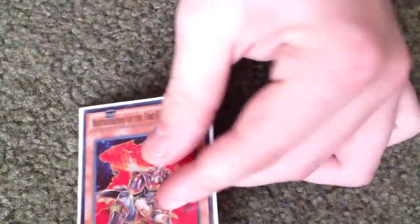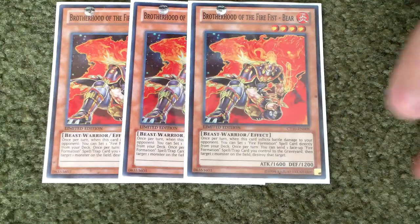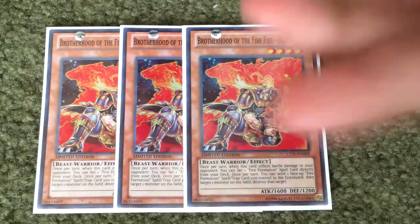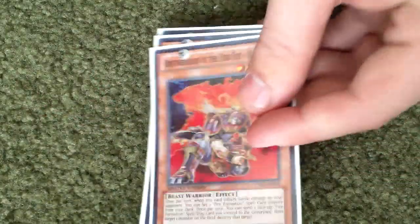Hey, what's up guys. This is my updated Brotherhood of Firefist and Six Samurai deck — it's a lot better than last time, now that I have my cards from the mail. So I played three Bear. Bear is basically your monster remover for the deck. You play three in my version because you're supposed to get rid of your opponent's monsters and then go for game, so three Bear is absolutely needed in a Firefist deck like this.